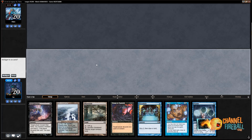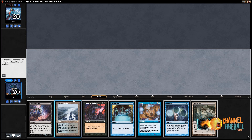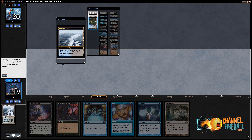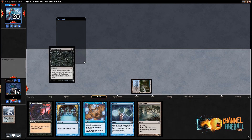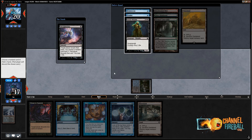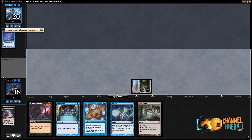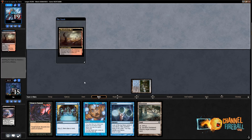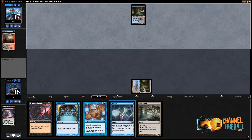Game two. I would like to play first. I love this hand — Turn one Thoughtseize and Turn two Death Shadow is really good. I'm going to get a Watery Grave because I want to be able to play Death Shadow sooner, then Thoughtseize. Daze plus Thoughtseize is a really good combination — you craft the game so your opponent has a hard time playing through both your spells. I'm going to take their Brainstorm. If they Ponder turn one, I'm going to Daze it.